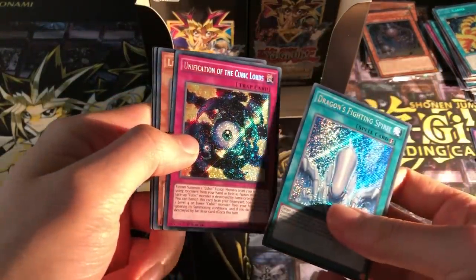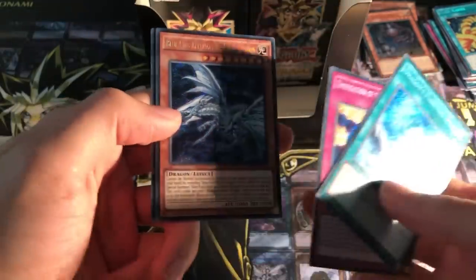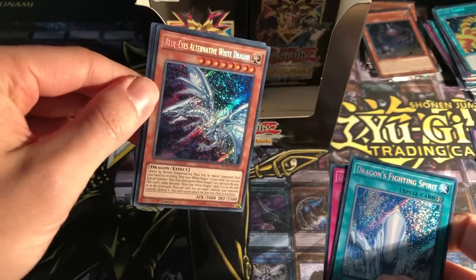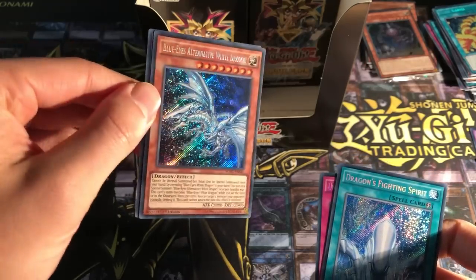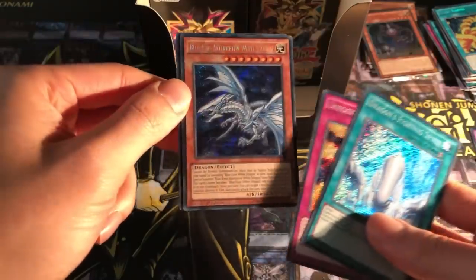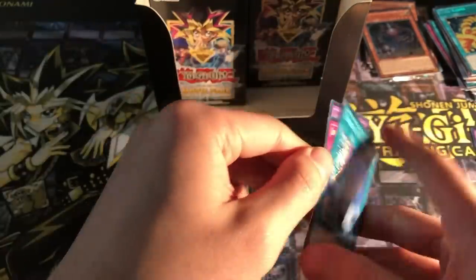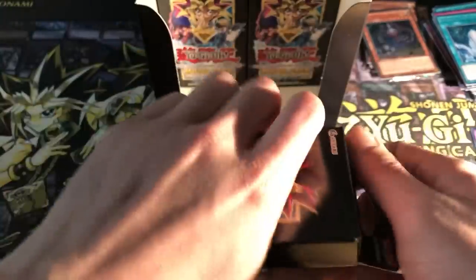Dragon's Fighting Spirit, Unification of the Cubic Lords, Lemon Magician Girl — okay, that's the first one. And wow, nice — a Blue Eyes Alternative White Dragon! Secret! Holy moly. That just looks really pretty. That is so much better than a Gold Rare, and yeah obviously better than an Ultra as well. That just looks really nice. And then Crimson Nova Trinity Dark Cubic Lord. I've had a lot of those already, but nice — that is one Alternative.